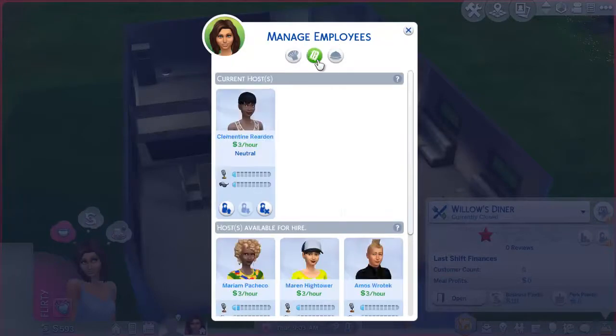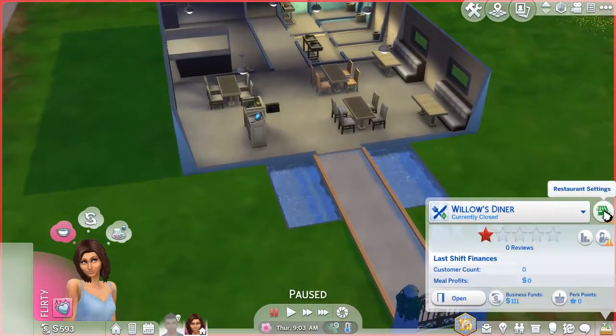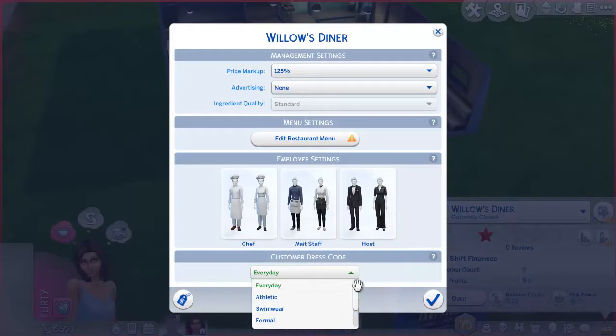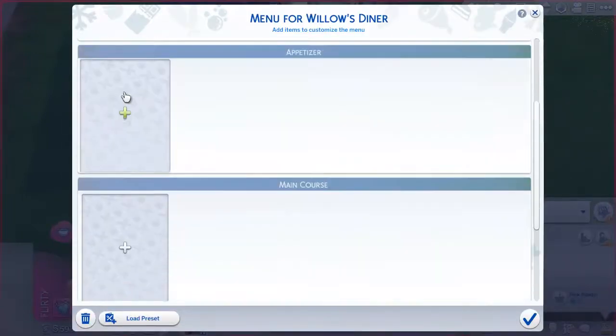We're going to try our best to get more staff. Let's check the restaurant settings. Oh wow, we've got some advertising options and dress code settings too — I've never seen that before! So that's another thing we can do. Also, we can set up the menu — we can choose which dishes to actually serve.